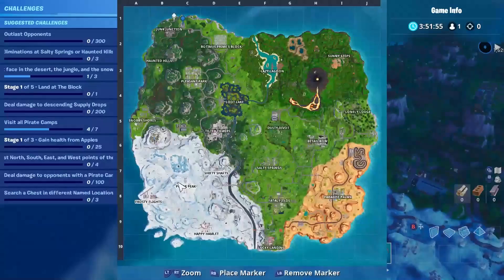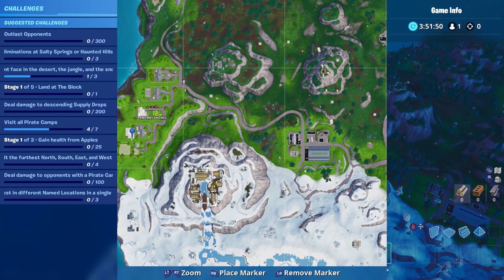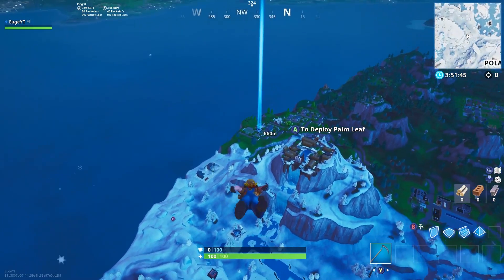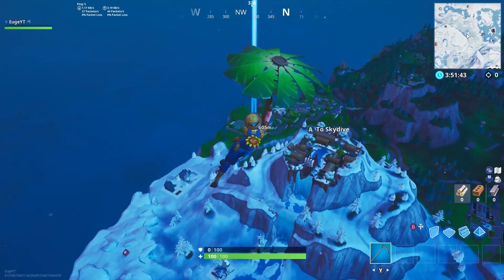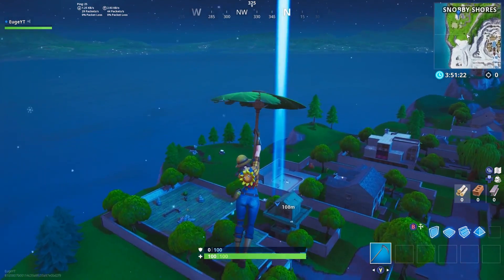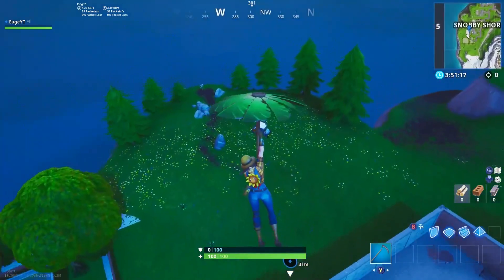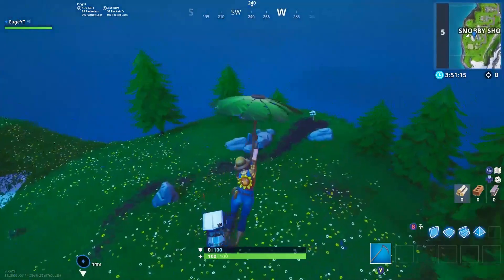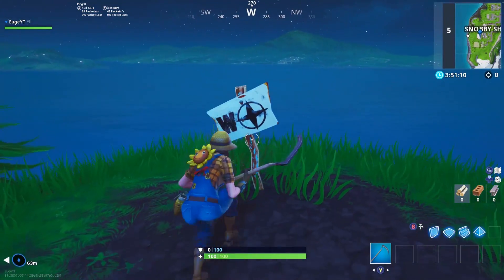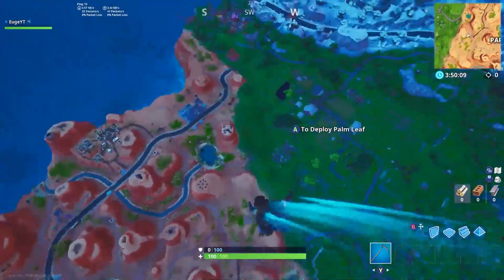The next one is the west side of the map, located in Snobby Shores. It is the second house from the start going upwards. Go past that house and you will find the next banner for the second challenge. Go past the little pool or skate park, past this little golf cart, right on the edge of the map — that's the west banner. Just search it and you've completed the west side.